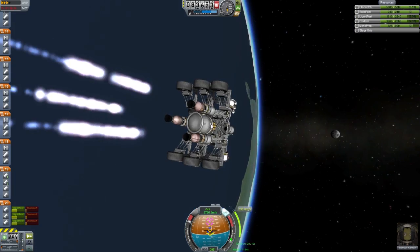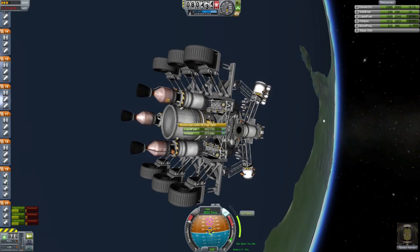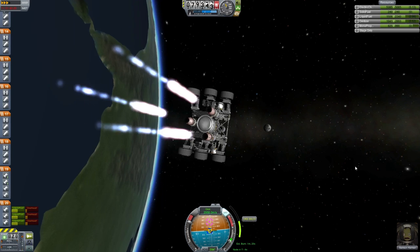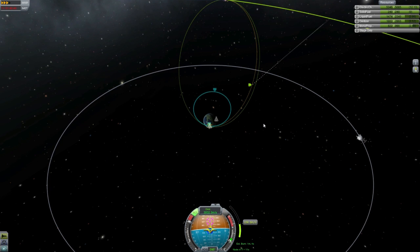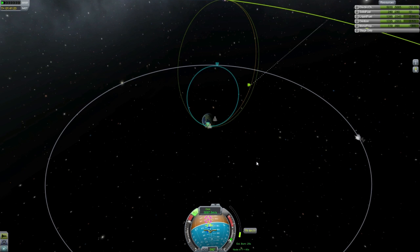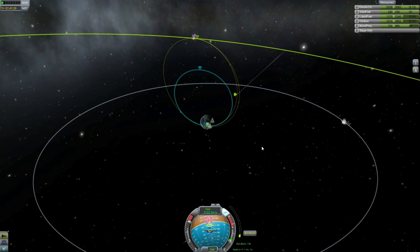We're on the last burn here to get ourselves to Minmus. As you can see in the top left, I'm actually in physical time warp and it's looking pretty good. I tried it in four times physical as well and it was fine — it holds itself together when it doesn't have massive launch stages attached to it. We got a moon counter there. We're now going to the moon. Just finishing this burn into Minmus.